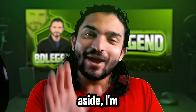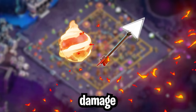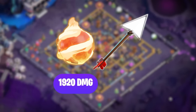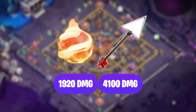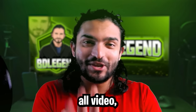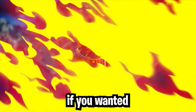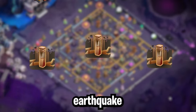All jokes aside, I'm really interested to see how this equipment can be used with the Giant Arrow. When dealing damage to the same buildings, these two pieces of equipment deal 1,920 damage plus 4,100 damage at max level, resulting in 6,020 total damage. I've been dropping jokes all video, but I'm not joking right now — this takes out every building in the home village except for the Town Hall. If you wanted to take the Town Hall out, you'd need to invest three Earthquake spells.